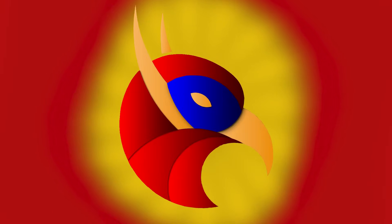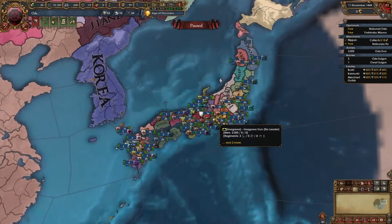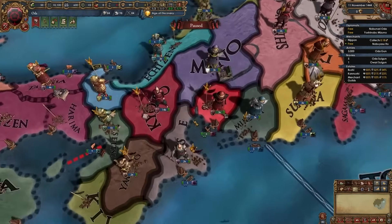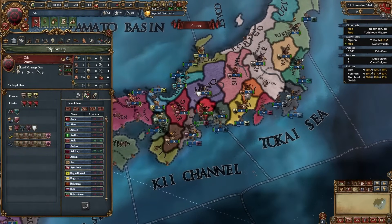Hi everyone and welcome to today's video where we're going to be doing a guide for playing in Japan for EU4 1.37 Winds of Change. For the purposes of this guide we are going to be playing as the nation of Oda, one of the best daimyos in Japan in my opinion.